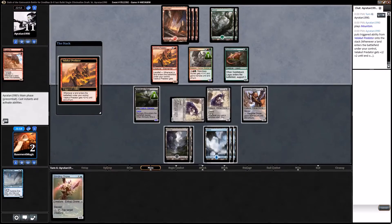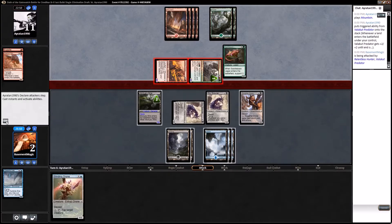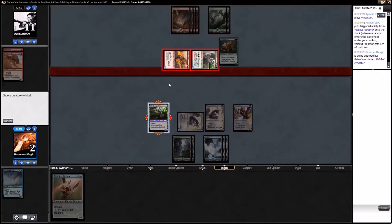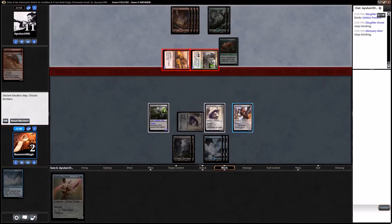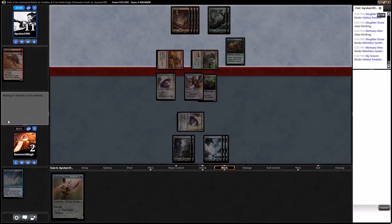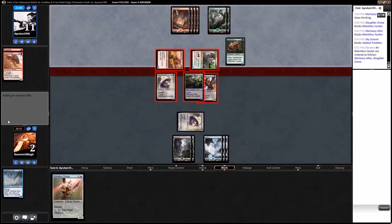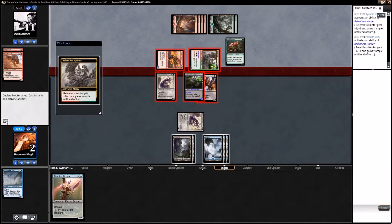Of course he hit a land every turn, so we definitely have to block both. I think we're going to double block — how many times can he pump? Twice, so that makes it a 5/5. We're sort of in topdeck mode and we need some serious removal. Oh, I forgot it had a +1/+1 counter on it — I'm an idiot, I should have triple blocked it.